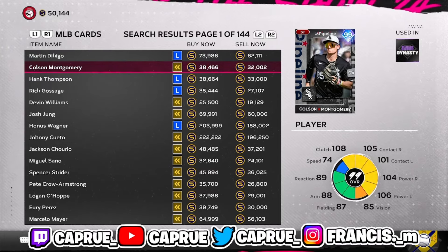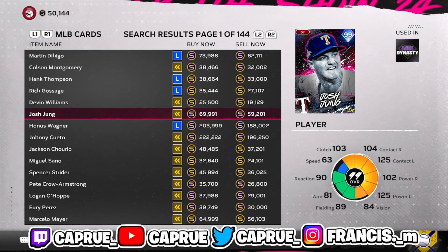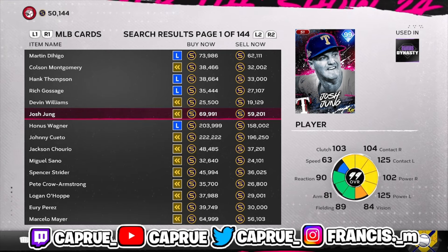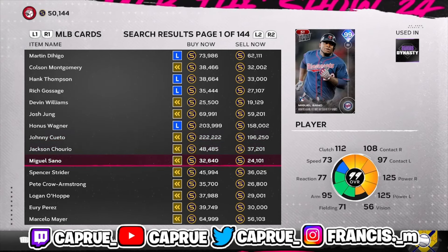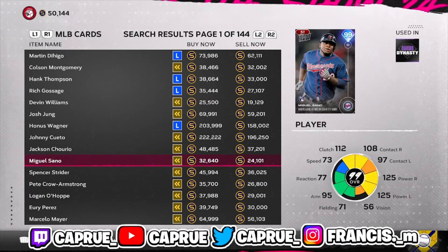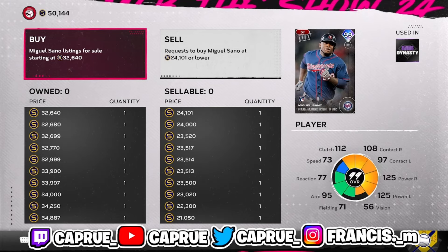Like I said in the last video, I'm really just still flipping cards. The best thing when you flip cards — I'm going to give you guys actual advice, not just half-ass methods. When you flip cards, look for value on the buy now and sell now. You want to look for a good gap. To prove if it's a good card to flip or not, you want to click on it. As you can see on the left side at the bottom, he went from $34,887 to $32,640.